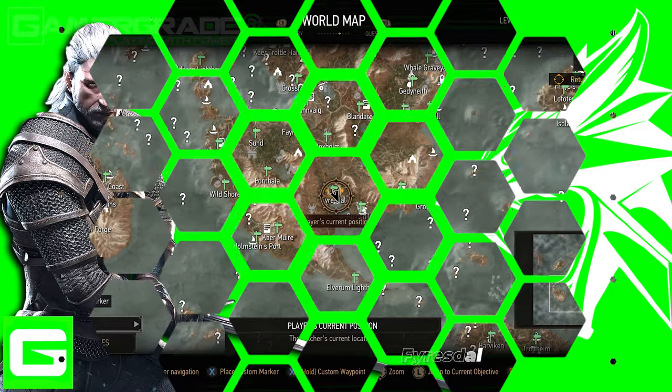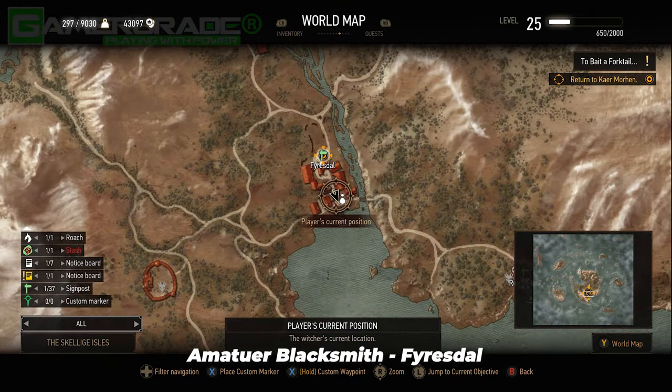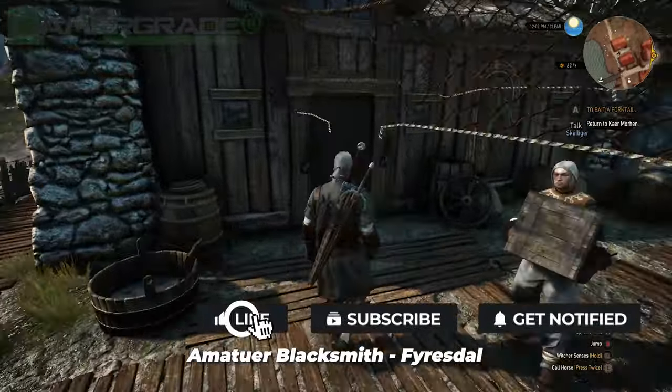Sixth is the amateur blacksmith of Farsdal village, who can be found inside his forge hut on the beach to the south, running along the waterfront.